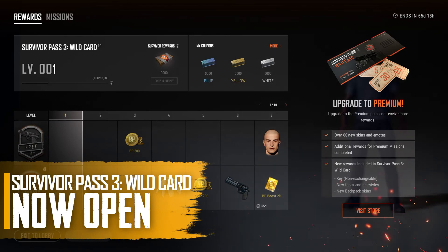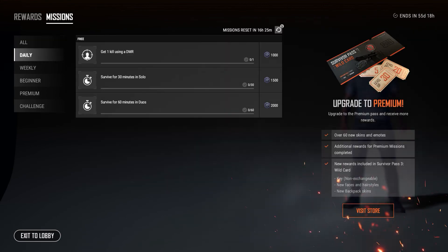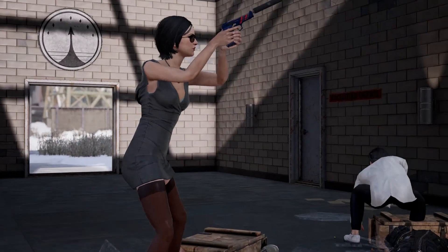Survivor Pass 3 is now available and will remain open for the next 10 weeks. Like before, you'll earn XP by completing missions, though the missions themselves have gotten some adjustments to be a little easier to complete. With over 60 items to unlock, you can jump in, complete missions, and dress to kill.